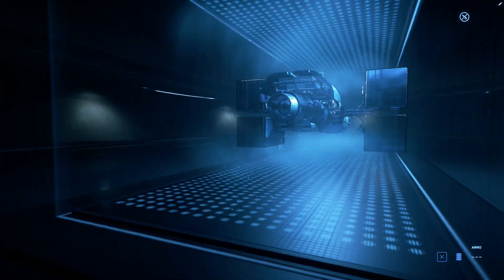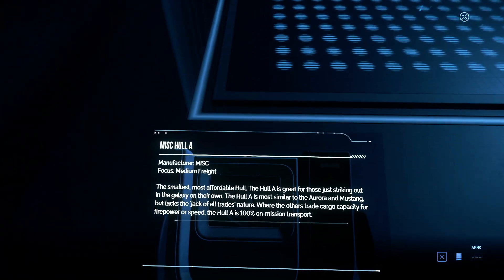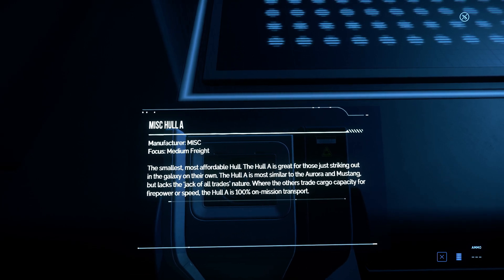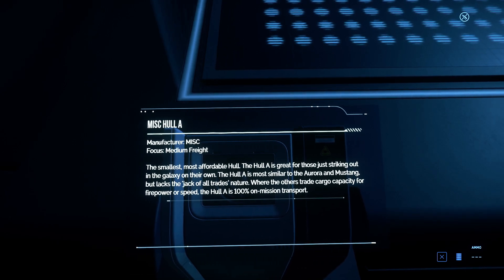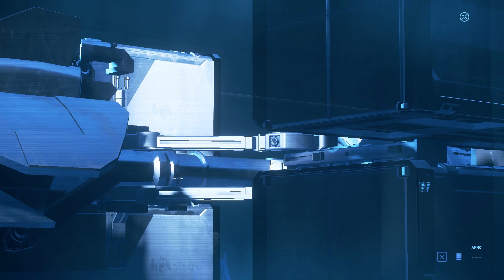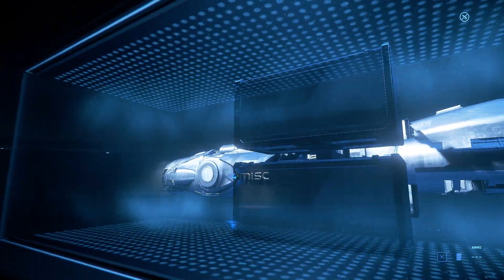This is the ship I want — this is one of the hull series. These are going to be absolutely awesome. This is the Hull A — the smallest and most affordable hull. Great for those just striking out in the galaxy on their own. The Hull A is most similar to the Aurora and Mustang but lacks the jack-of-all-trades nature; it is 100% on-mission transport. The Hull A is a lot smaller than the B, C, D, and E classes, which are going to be a lot longer.